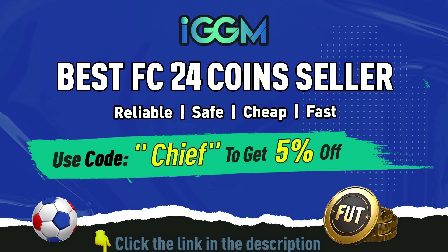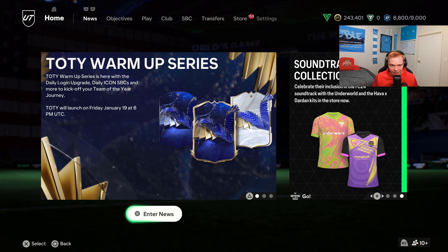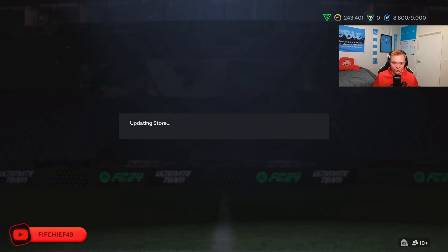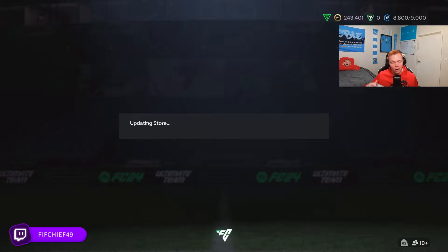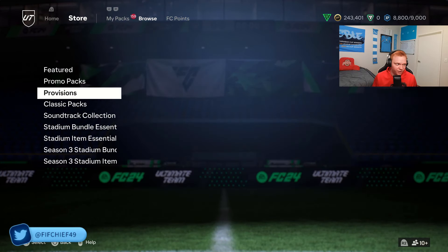Now let's get right into this video. Diving into this, Team of the Year comes out in just a couple hours when I'm recording this. And with Team of the Year comes a ton of market shifts because of all the new cards, all the supply coming in. So we're going to dive into how we can make coins throughout Team of the Year taking advantage of it.